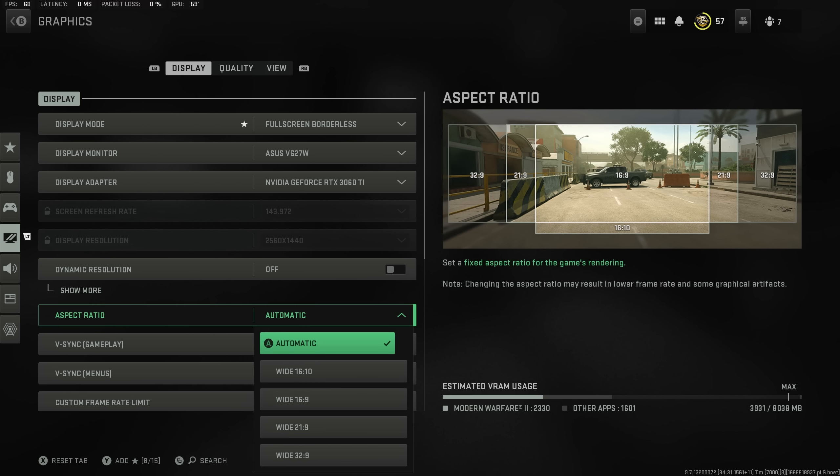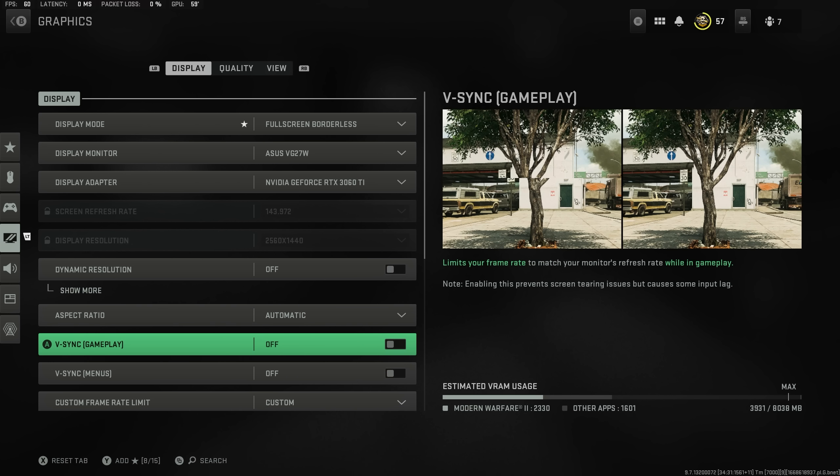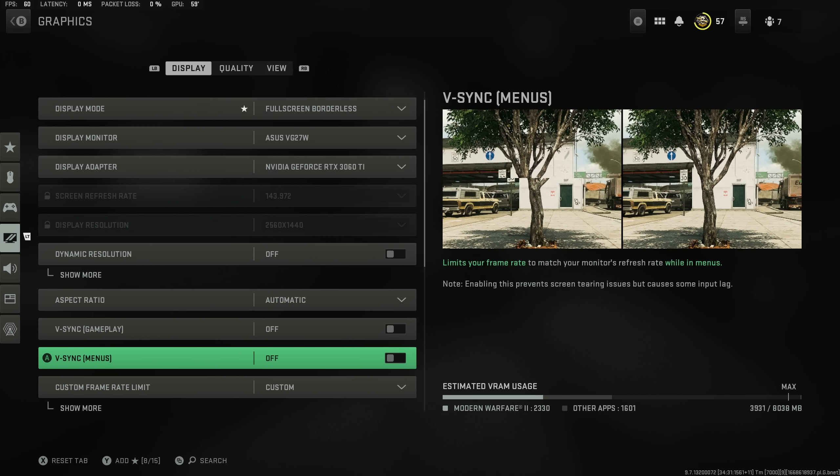Aspect ratio I have on automatic because it just picks up my monitor, but if it's not filling out to the edges, pick the setting that works for you. Then you want to make sure v-sync gameplay and menus is both off.